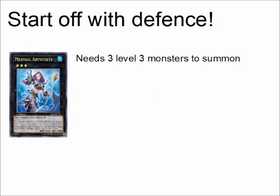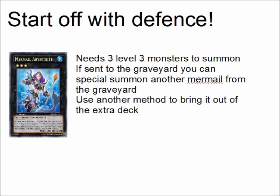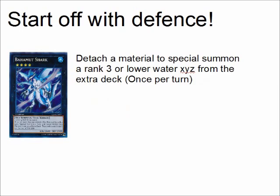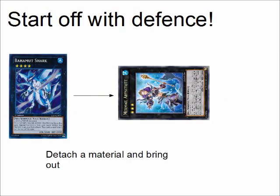Mermail Abysstrite needs 3 level 3 monsters to summon — I know, just hold on, I'll tell you why. If sent to the graveyard it special summons one Mermail from the graveyard, with 2800 defense, which is kind of hard to out. But there is another way to bring it out: Number 11 Big Eye — Muhammad Shark, which requires 2 level 4 water monsters. You can detach a material to special summon a rank 3 or lower water Xyz monster from the extra deck once per turn, but you can't attack for the rest of the turn you use that effect. So you can attack with it and then in main phase 2 use that effect — in this case, you would probably bring out Abysstrite.